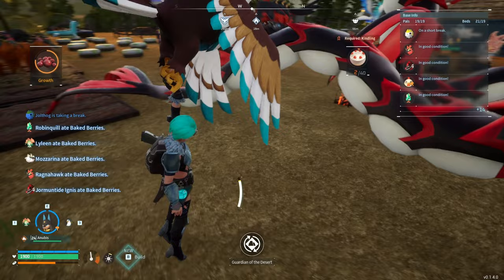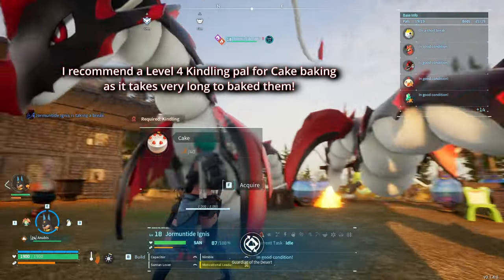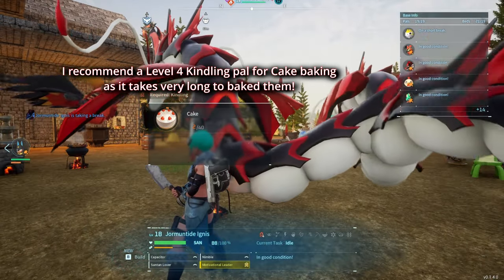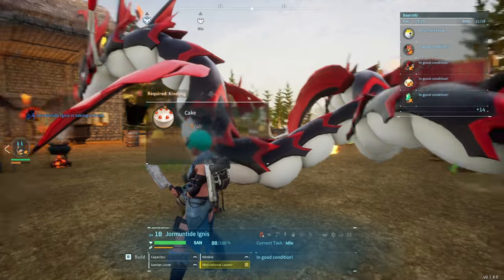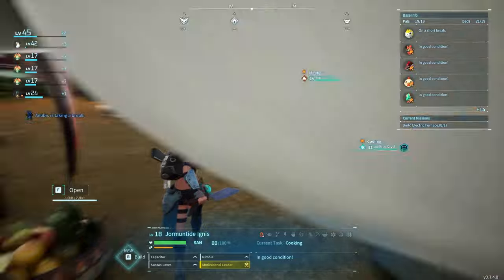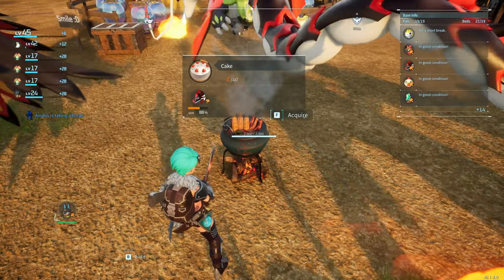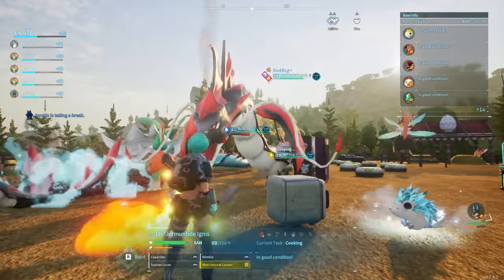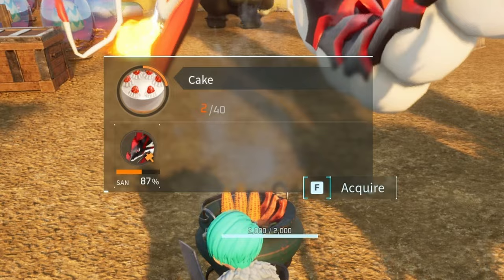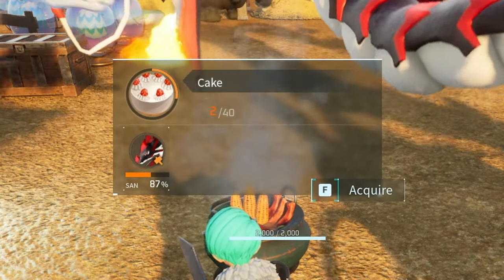Now for food — I'm making cake over here. You've got to make sure you have someone level 3 or level 4 to make the cakes, because the cakes are very long to make. I have somebody to make the cake — he's level 4 kindling — but look how slow it is. Level 4 is really recommended if you have two breeding farms.